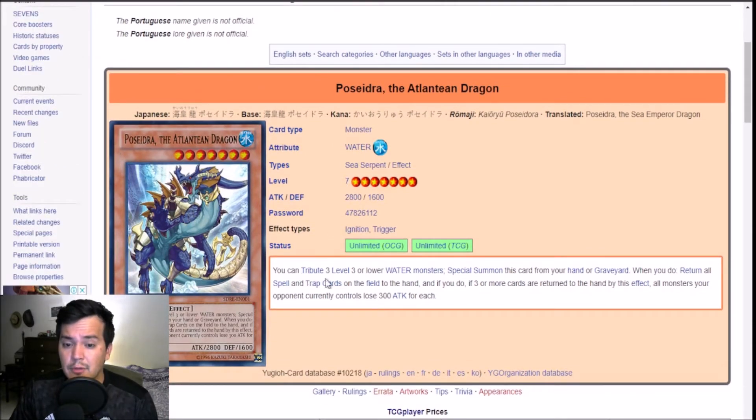You tribute three level three or lower water monsters — it's a special summoning condition. When you do, return all spell and traps to the hand, and if three or more were returned by this effect, all monsters your opponent controls lose 300 attack for each. So basically, if you special summon it, it's a true nuke and it debuffs attack. That's okay.